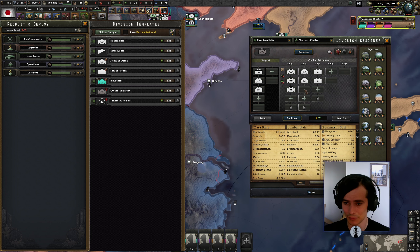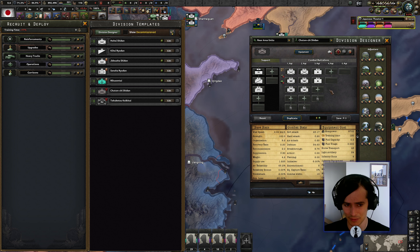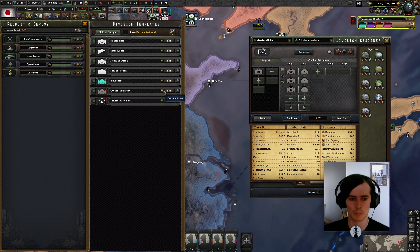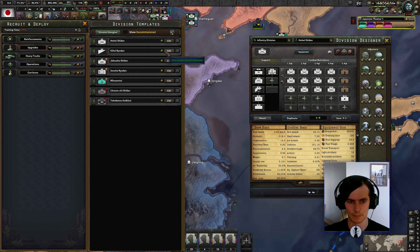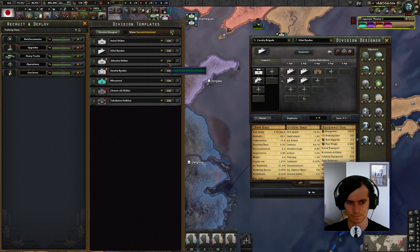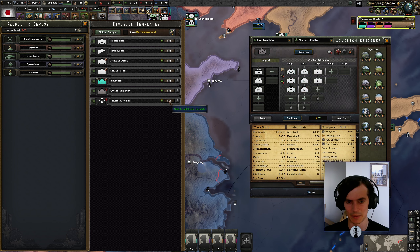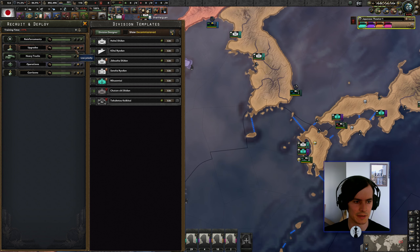Then we've got our garrisons — militia, just worse infantry that are cheaper to garrison with. These are the really slow ones. They've got some military police in them. We'll want to duplicate this template and probably create a coastal garrison type division, perhaps cheaper to build with just a couple of support attachments added.